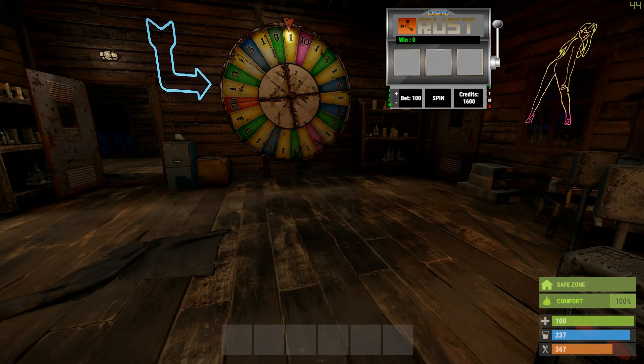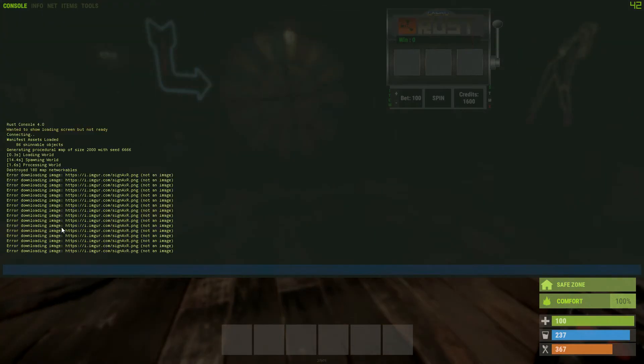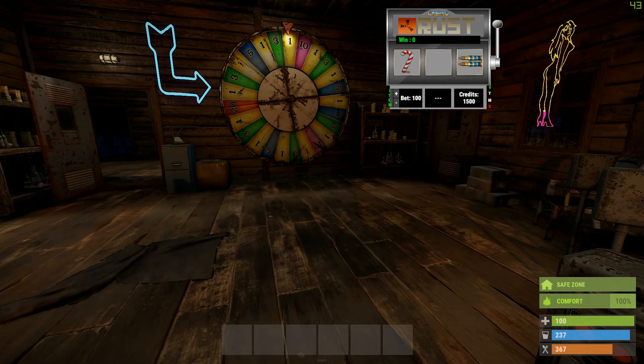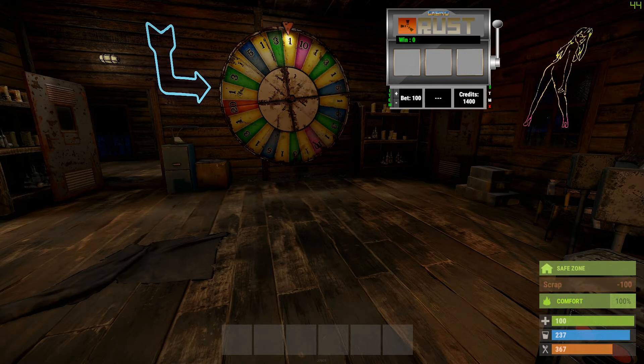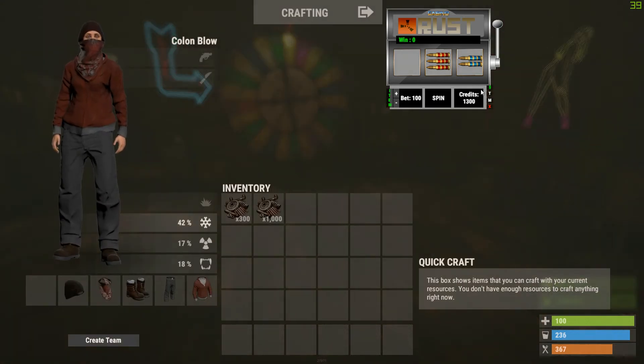You can also bind a key — the console command to spin the wheel is 'roll_it'. Bind it to whatever key you want and you can just hit it while you're messing around. There you go — and you win on this one!